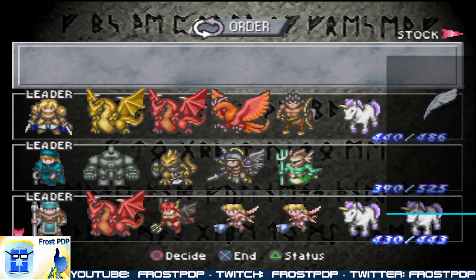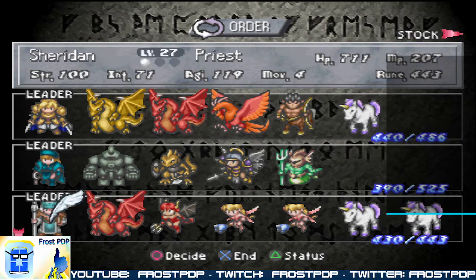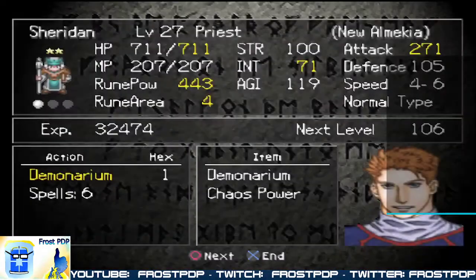Well, Cast Power is tempting because it grants immunity to abnormal status effects. That might go on Lance instead — I believe it's the same rune power cost as the Chaos Grant, the Chaos Power.